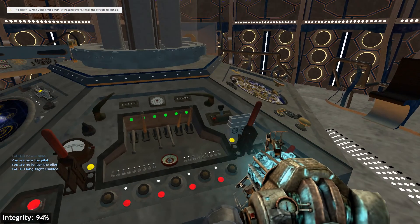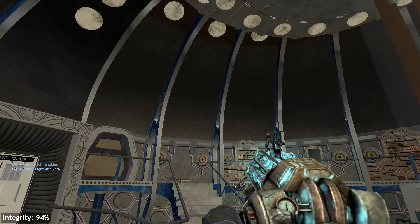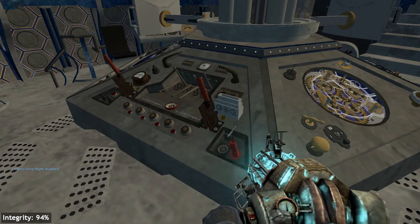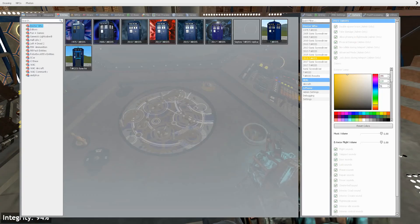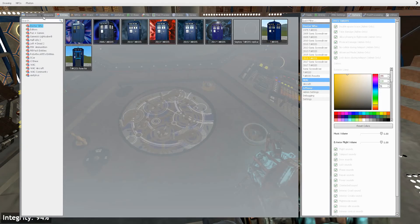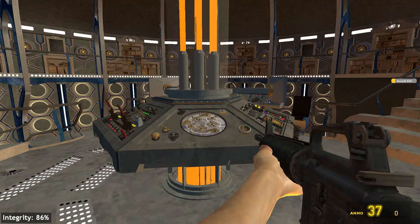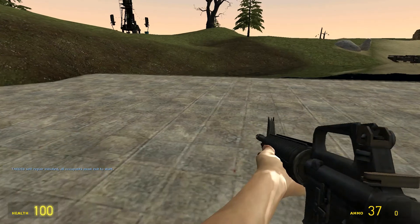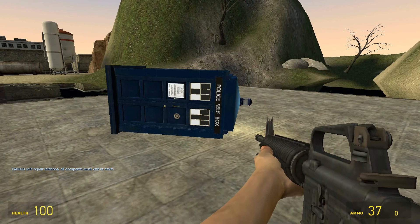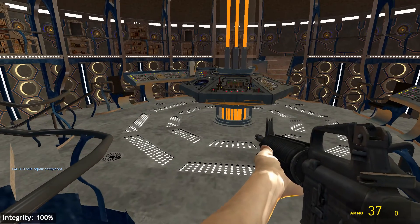There's a 'TARDIS long flight mode' button we'll get to soon. Right here you have the power button - the whole TARDIS shuts off if you click it, nothing works until you click it again to turn everything back on. At the bottom left it'll actually say 'integrity 94.' That means if you shoot the TARDIS or do any kind of damage, you can click the repair button right here and it'll actually shut down so you can go outside and it will heal. The more it's hurt the longer it takes - wait for the noise and you get 'integrity is at 100.'